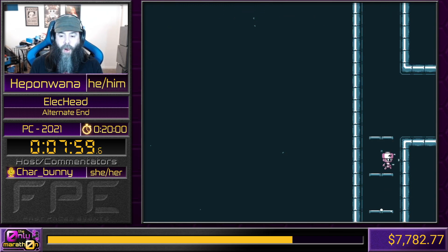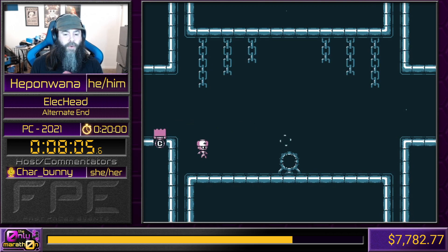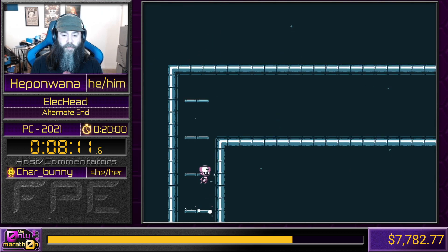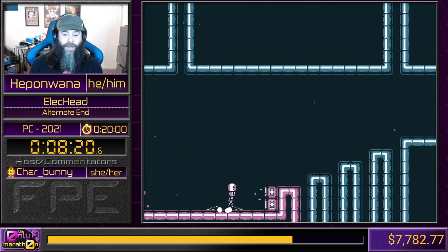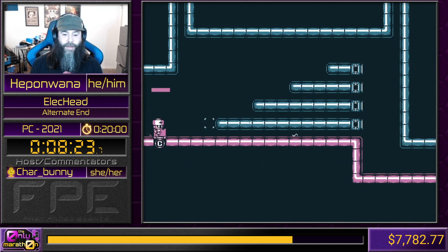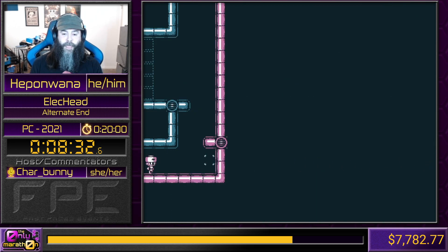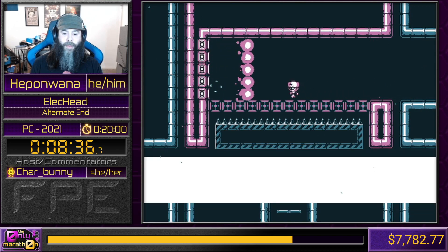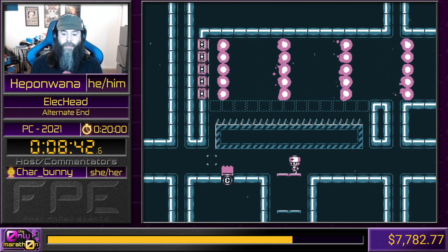We will continue on and reach checkpoint number four coming up. Charbunny, if you have anything to announce, it's a good time right now. We've actually had a few donations coming in. We had a $100 donation from Buzzer YumYum who says 'Have fun, good luck, and save the frames.' We also had a $5 donation from Anonymous. Chat, we have more than doubled what we raised during Fast Pace for Headspace back in November. Fast Pace for Headspace raised $3,791 and we are already at $7,782.77. So thank you, everyone, for this incredible outpouring of support and generosity.